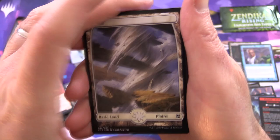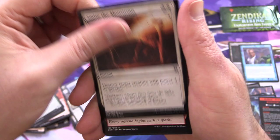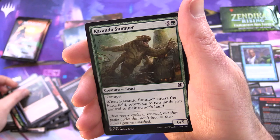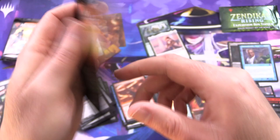We have an island and a Plains, Skyclave Squid, McKindy Ox, Dreadworm, Kazandu Stomper, Smite the Monstrous for the Rare. Along with a Foil Spitfire Lagak Showcase.